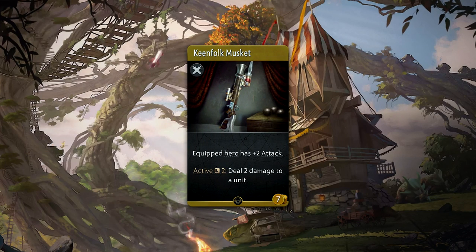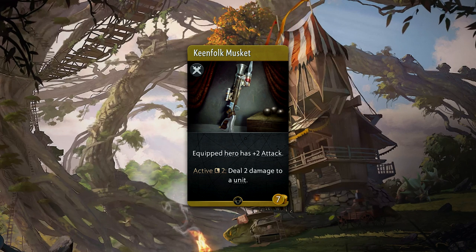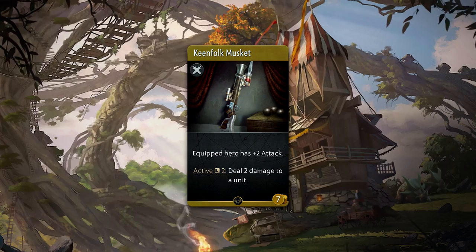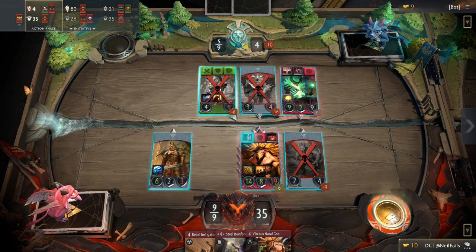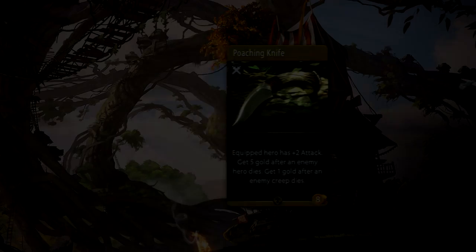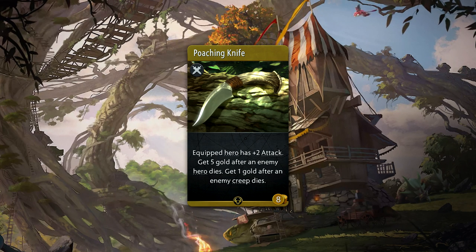Keep Folk Musket is a seven gold common weapon that provides plus two attack as well as an active ability which can be used every two rounds. When activated, it deals two damage to a unit of your choice. This could be quite good for finishing off creeps or very low heroes, but unfortunately it's not something you can use every single round.